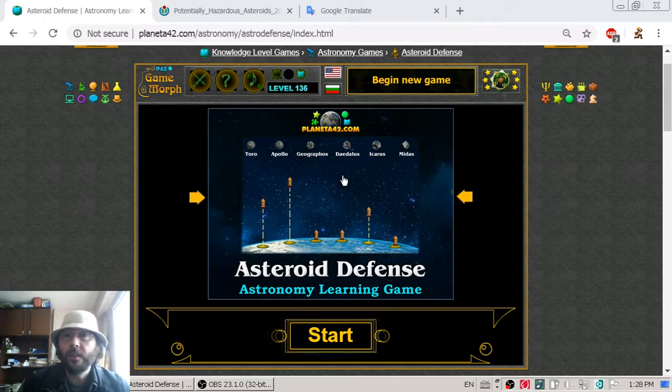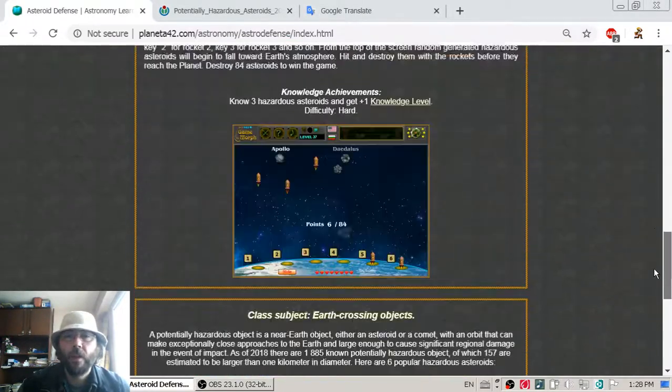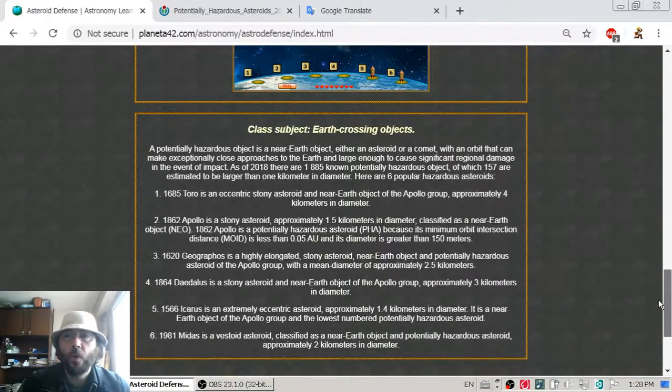Today's astronomy lesson is about potentially hazardous space objects. A potentially hazardous object is a near-Earth object, either an asteroid or a comet, with an orbit that can make close approaches to the Earth and large enough to cause significant damage in the event of impact.